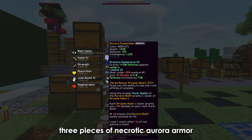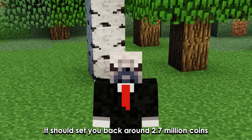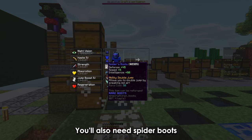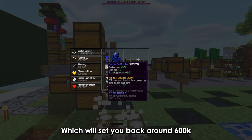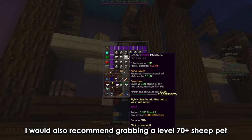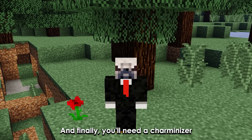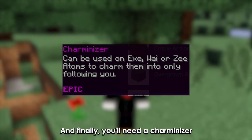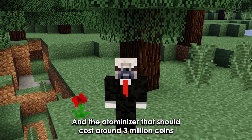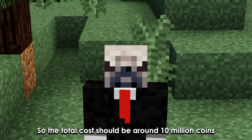For the armor, I would recommend grabbing 3 pieces of necrotic aurora armor, because it gives more mana compared to wise — it should set you back around 2.7 million coins. You'll also need spider boots, which will set you back around 600k. I would also recommend grabbing a level 70+ sheep pet, which should cost around 3 million coins. Finally, you'll need a charminizer for around a million coins and an atominizer for around 3 million coins. The total cost should be around 10 million coins.